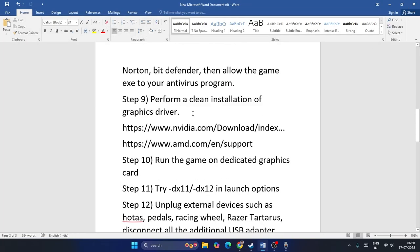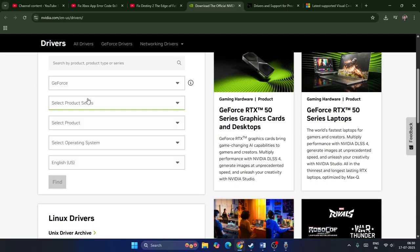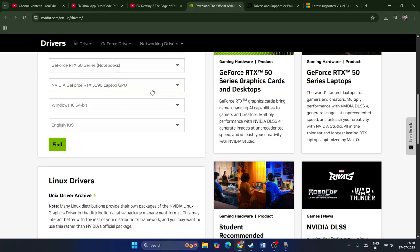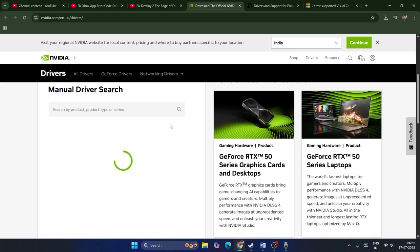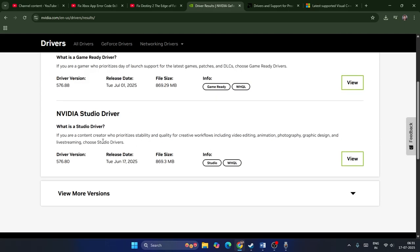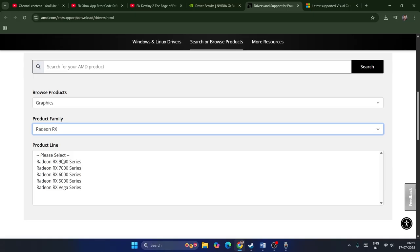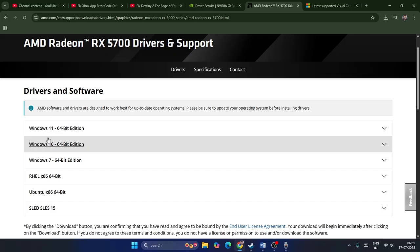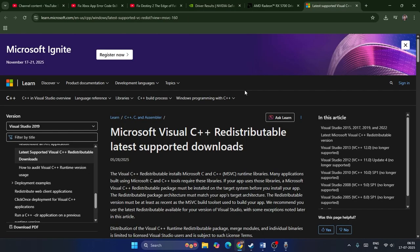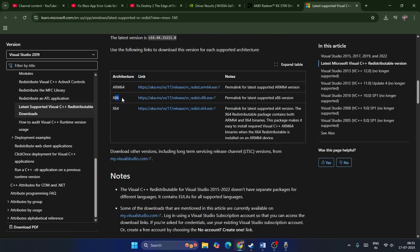If still having trouble, do a clean installation of your graphics card driver. A link will be provided in the description for both NVIDIA and AMD. For NVIDIA, go to the GeForce page, select your GPU details, click Find, and download the latest driver for your Windows version. For AMD, go to the RX series page and download the appropriate driver. Also install or reinstall Microsoft Visual C++ — download the x64 version if your system is 64-bit, or x86 for 32-bit.